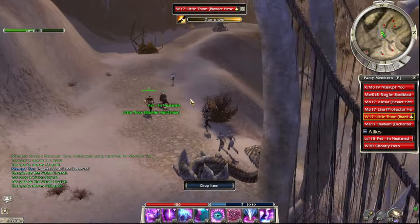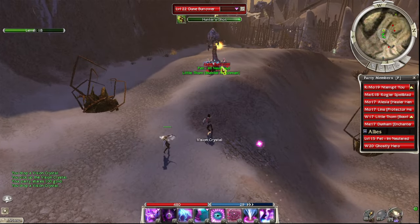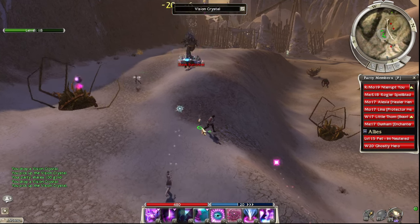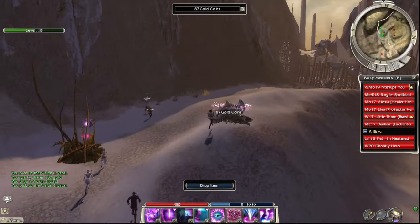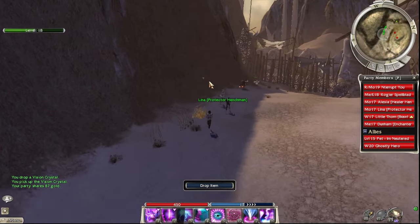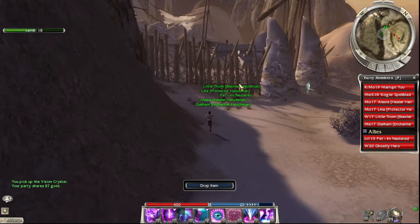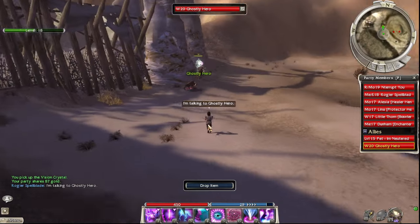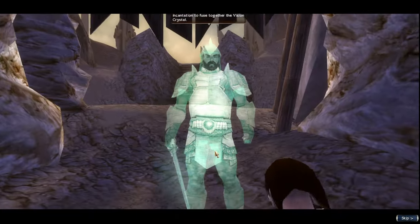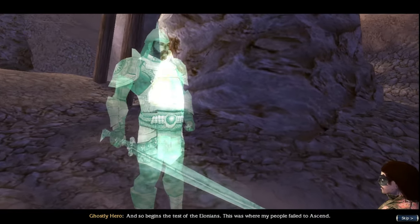I think the build worked out best. I'll probably keep this skill bar for future missions since we're fighting the same enemies. One thing I am going to bring next is a Signet of Capture — I missed out on a chance to get an elite skill. Being that this is our third attempt, we got pretty good at running optimal routes to avoid as many enemies as possible — generally wall-hugging, aggroing, pulling, and kiting.